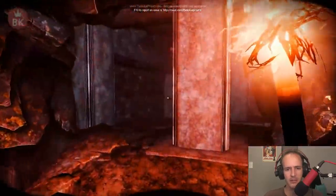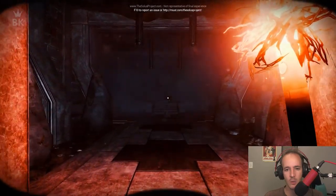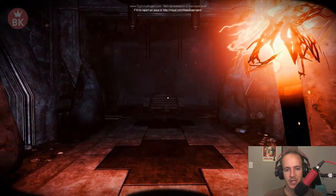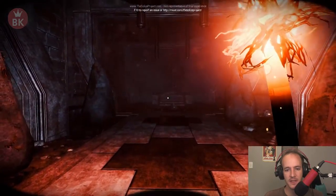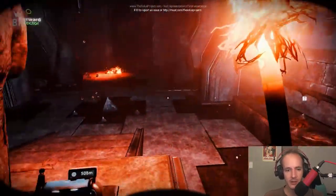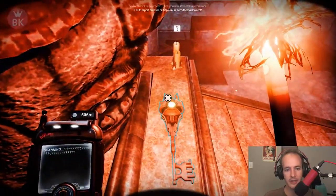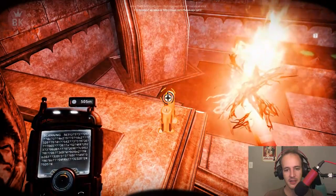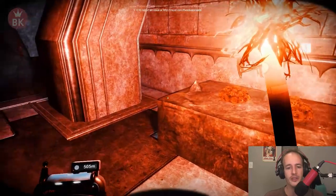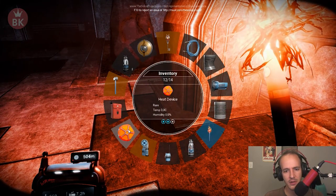Where are we going? I am not liking this one bit. I think that's what we need right there but there's nothing. Alright, dodge it. We found another key! And those are - oh yeah, the sponges. I think we have - no we don't - we have this thing though, the heat device.